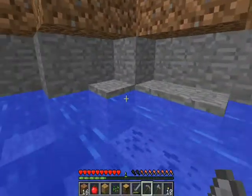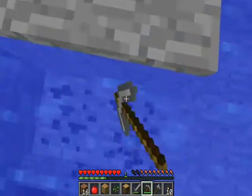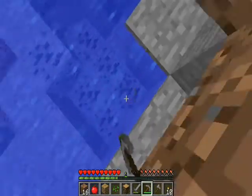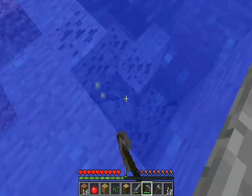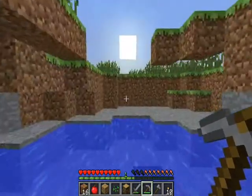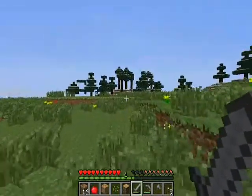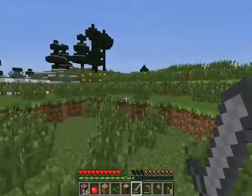Later on with all the leather I got, which is quite a bit, I can make some armor. Let's just finish up — let's get back to shelter. Gonna put a torch here so I remember this place for more coal. Now where was my shelter? Somewhere over here — yep, there's the torch.